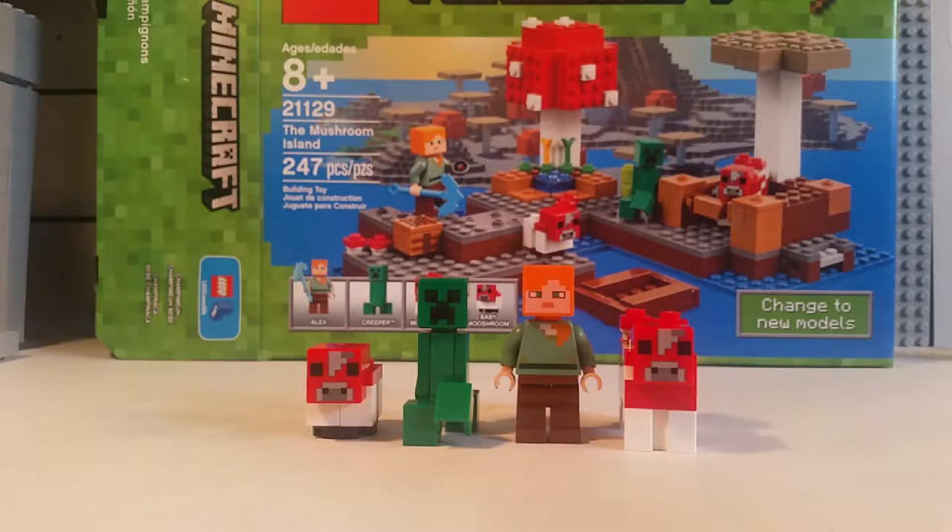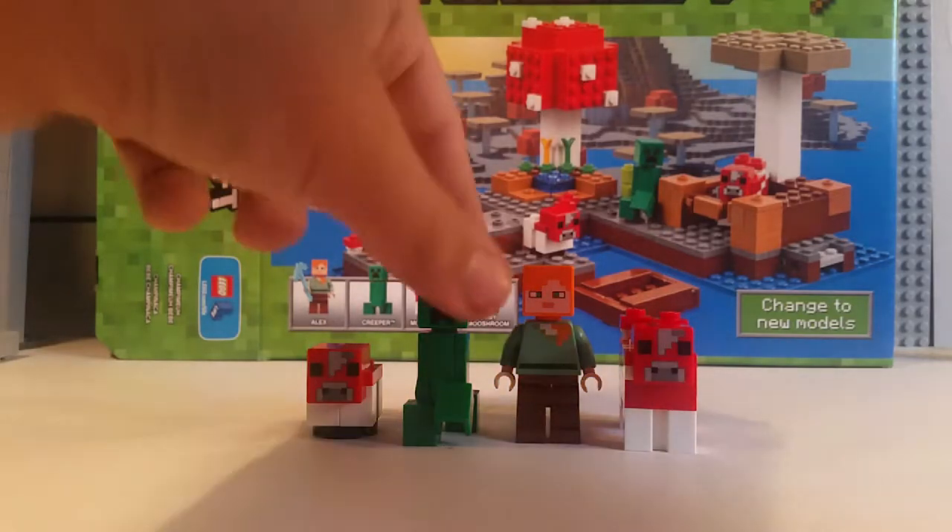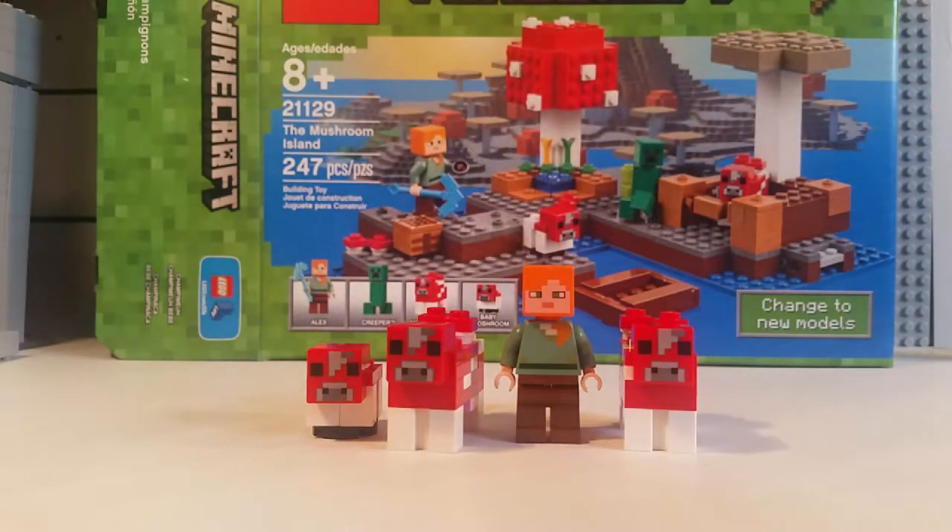The figures and mobs that come with this set are Alex, the Creeper — which on the box actually says Creeper TM, which is a little bit weird — and it comes with a mooshroom and a baby mooshroom. It's a mushroom island, so let's be a little bit more accurate here.